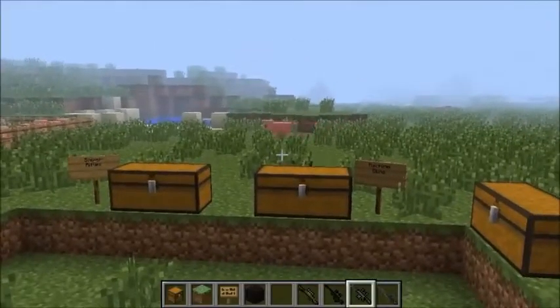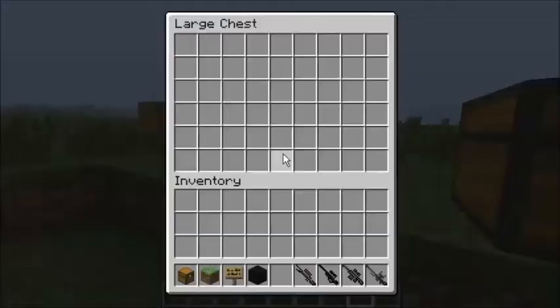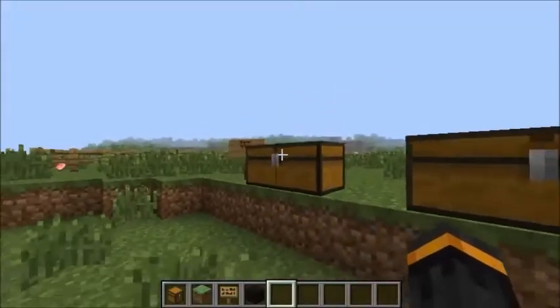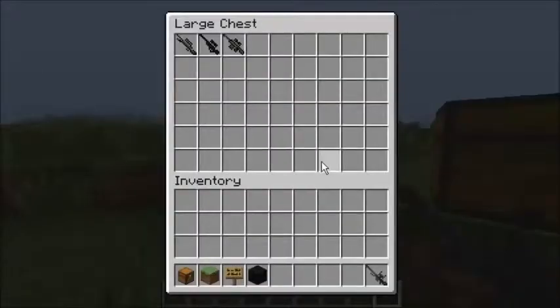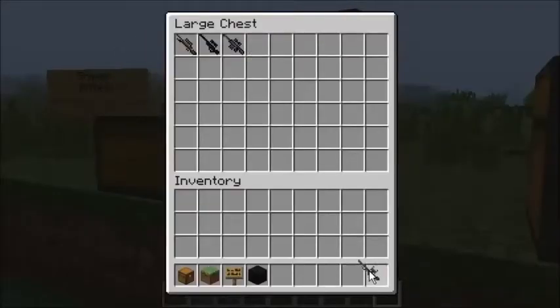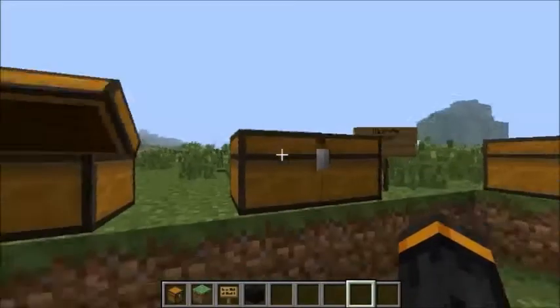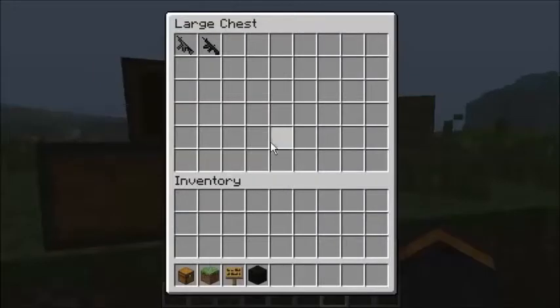That's the Sniper Rifles. Onto the Machine Guns — there's a bit of a glitch that if you have one selected in your hotbar and you shift to pick it up, it'll zoom you in and you can't unzoom. To work around that, just don't have it selected in your hotbar when you're putting them in chests.